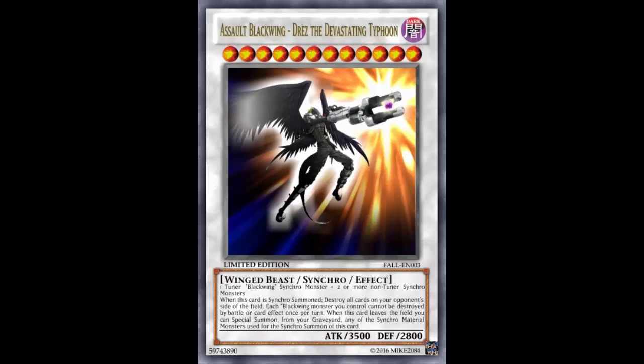The materials are a little complicated: one tuner Blackwing synchro monster and two or more non-tuner synchro monsters. You know how I talked about how Sohaya can do some shenanigan plays and bust out a Quasar? Well, you can also bust this out if you set it up correctly. Your tuner Blackwing synchro monster is probably gonna be Sohaya combined with two or more non-tuner synchro monsters.